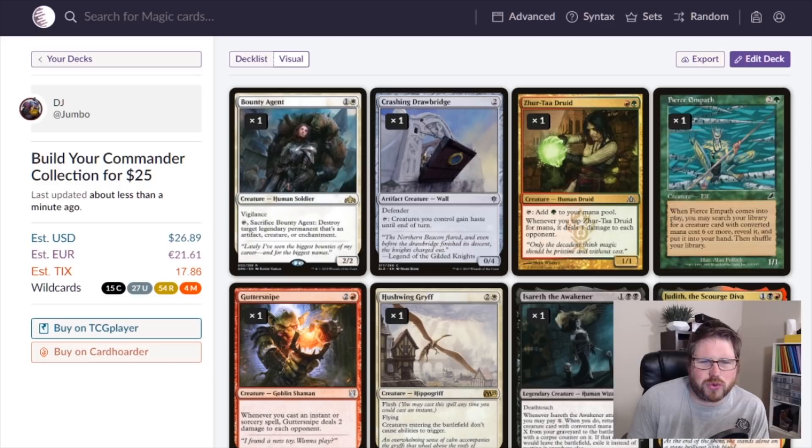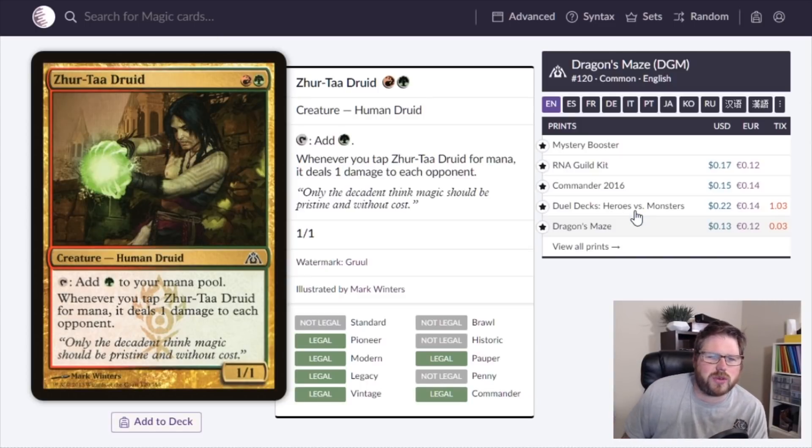The first card is Zertaj Druid — red and green for a 1/1 Human Druid that taps to add a green mana. Two-mana mana dorks aren't as good as one-mana dorks because the acceleration is twice as slow. In Commander we care more about bigger acceleration — getting up to six, seven, or eight mana — which is why four-mana ramp spells like Explosive Vegetation are really solid.